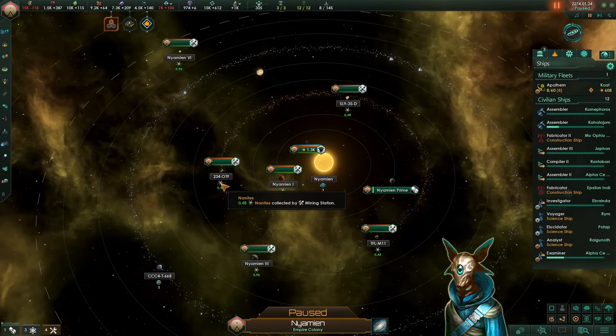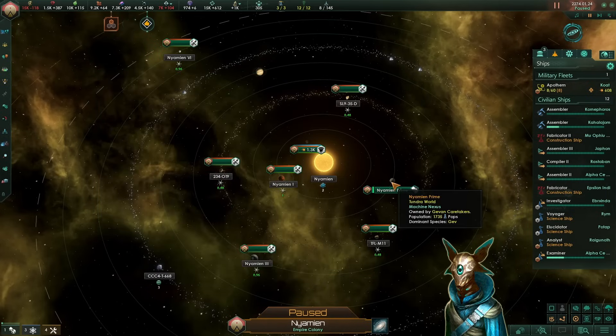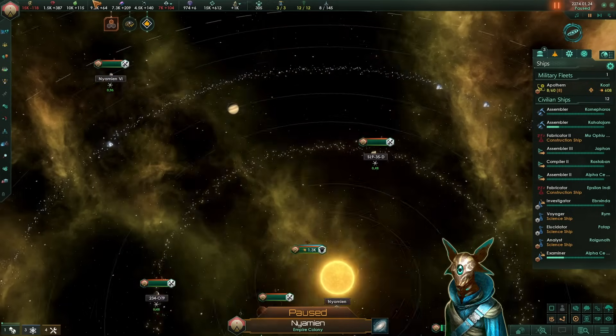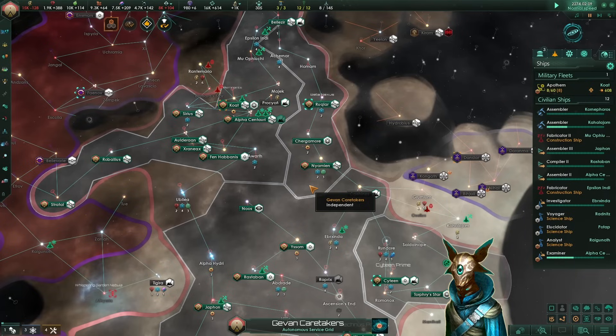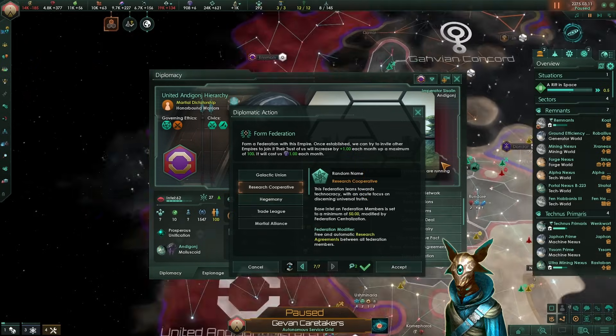The nanite deposits actually increase depending on the cosmic object. For instance, asteroids — which can be at maximum size 3 or 4 — will have a much lower cap for nanites than a planet, which will produce a lot more resources. Ideally you want to look out for systems which have a very large amount of planets, and not a very large amount of asteroids. That's just a little tip if you are running the nanites.